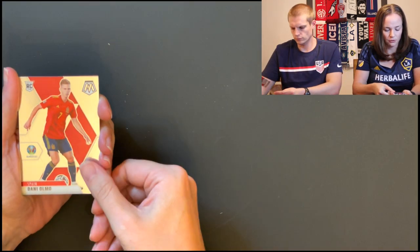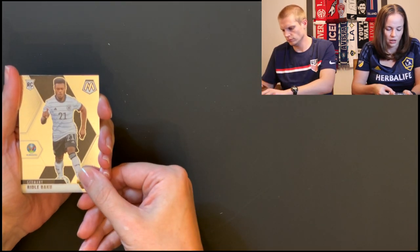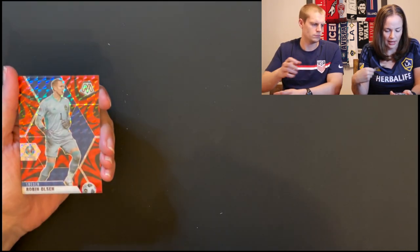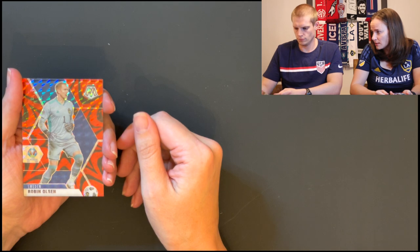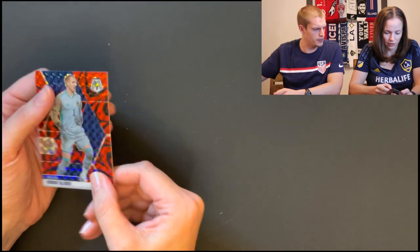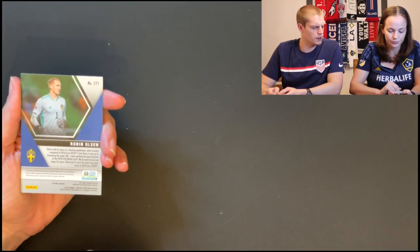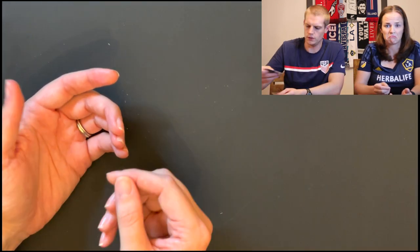Here is a rookie for Spain. First insert: Will to Win, Connor Roberts of Wales — a regular Will to Win insert. And this looks like our red reactive — the goalie Robin Olsen. It's not numbered. The pink fluorescents are numbered out of ten, and the autographs are either out of two or one for the pink fluorescent cards, but these red reactives are exclusive to the Mega Box.